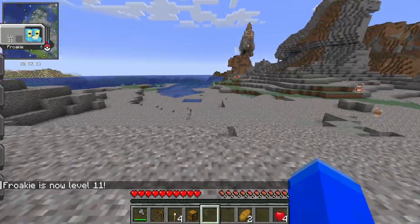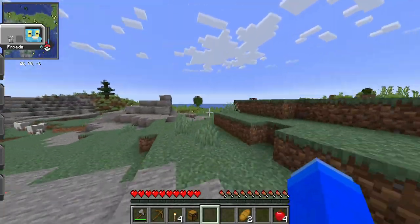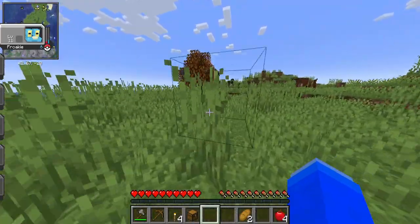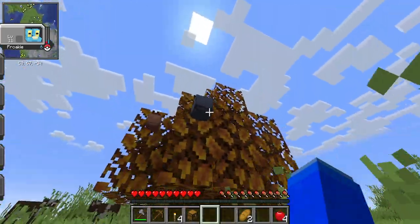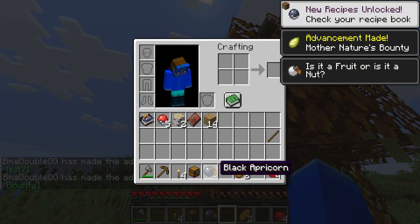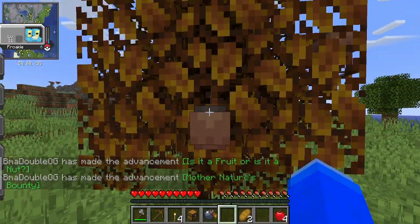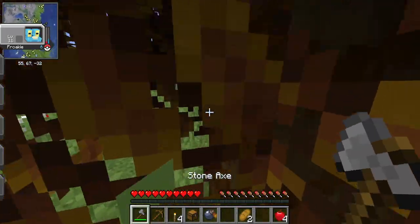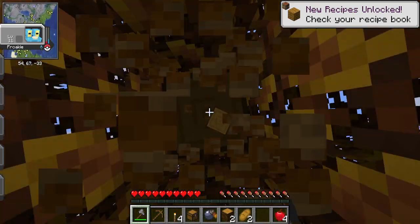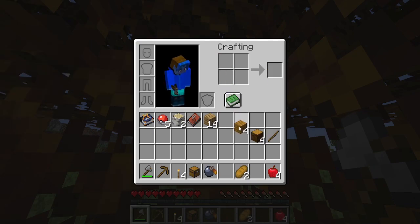If you probably notice, there are some of these apricorn trees around. You want to right-click some of these quickly, because you get apricorns, and these are used to make Pokeballs. In order to make Pokeballs, you need apricorns. You need to find one of these apricorn trees. And also, you get this apricorn log, which is also a wood. You can make apricorn planks — they look really cool.